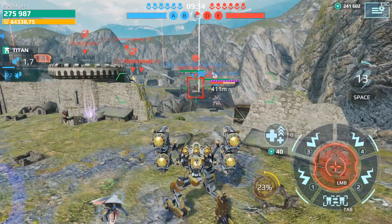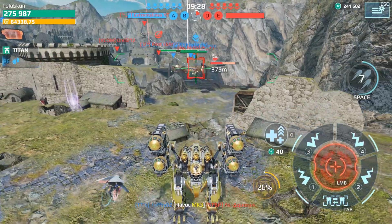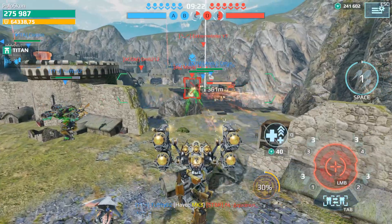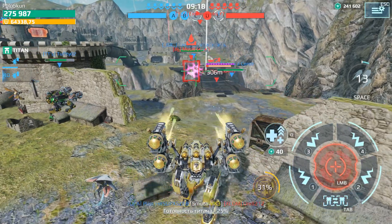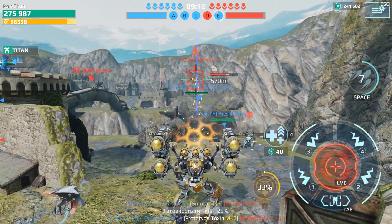The ideal attack looks like this: you go one-on-one against the enemy robot, use the ability neutralizing the enemy, and while it can't do anything, you calmly dismantle it with a clip of Hazards. Having played about 30 fights on this combination, in almost every fight I managed to make a living legend, which is very cool for the championship league.